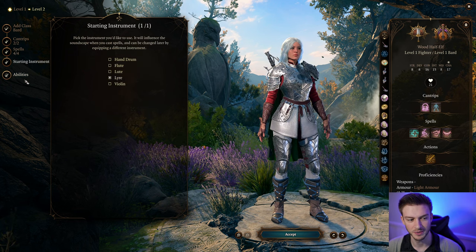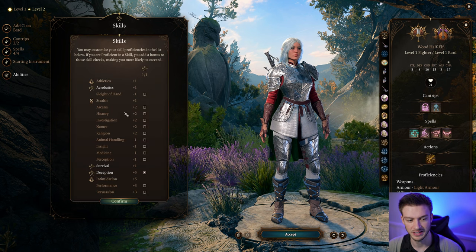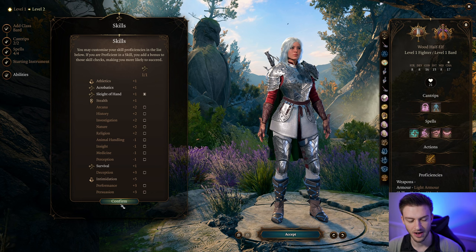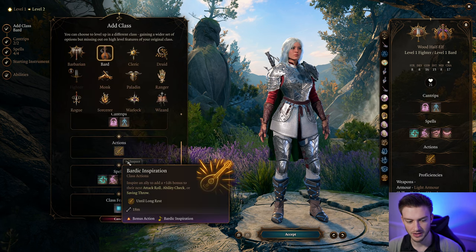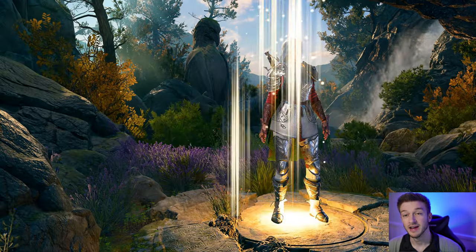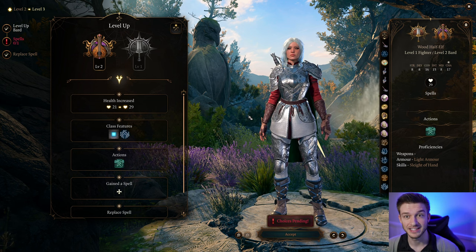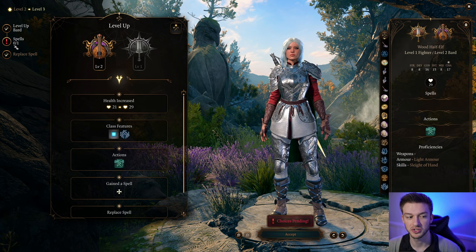Pick whatever instrument you find best. For skill proficiencies, Sleight of Hand is just useful outside of combat. You also get Song of Rest here from the Bard. What makes this build so powerful is we're going to be able to attack and cast spells on the same turn, and I'm going to show you how.